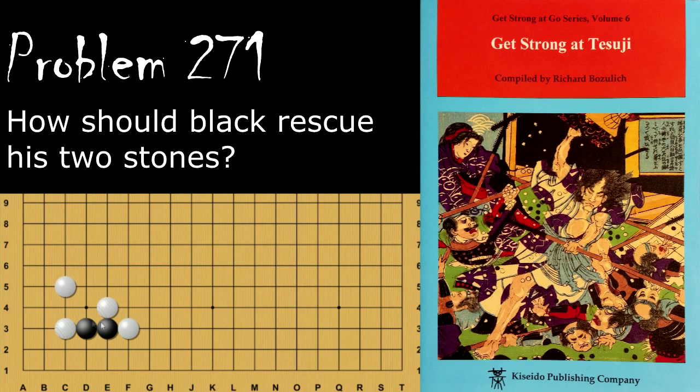How does black save his two stones in the corner? Black's move is to push, and when white blocks, this exposes some cutting points — that's why black is pushing first. Now black is going to use that by cutting and atariing. White will extend, black will follow. If white had a stone here this wouldn't work, because then white could just play here to atari it, so this liberty is very important for black to have.